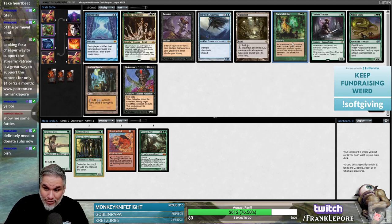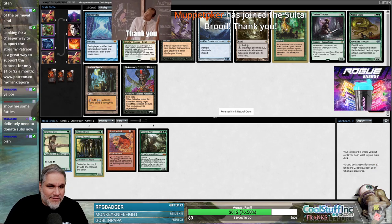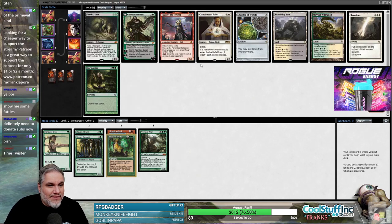Around the time we were like 'oh, it's a good Natural Order' — it is good Natural Order. If they get passed to me I'm just gonna take Natural Order. Once again we have three green. Badger with the gifted sub, love you buddy. Interesting pick here.